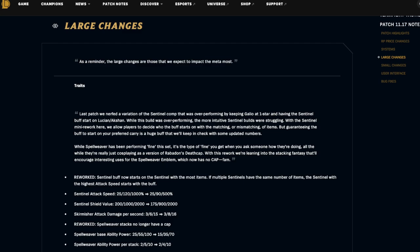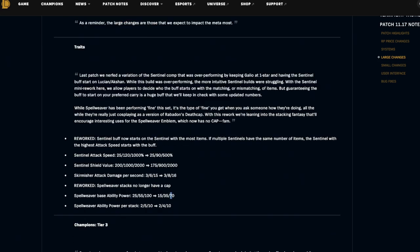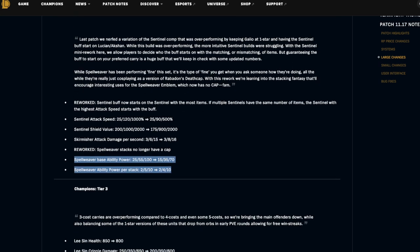Skirmisher attack damage per second is being buffed at six and nine Skirmishers. Then they're reworking Spell Weaver — stacks no longer have a cap, which is pretty cool. Spell Weaver base damage is being decreased from 25 to 15, 55 to 30, and 100 to 70, while ability power per stack is being decreased at four Spell Weavers. Essentially you just want your team to cast a lot, so in the late game they kind of have an ability power Rageblade — you could get some crazy comebacks with a Velkoz with a Hextech Gunblade and a ton of ability power.